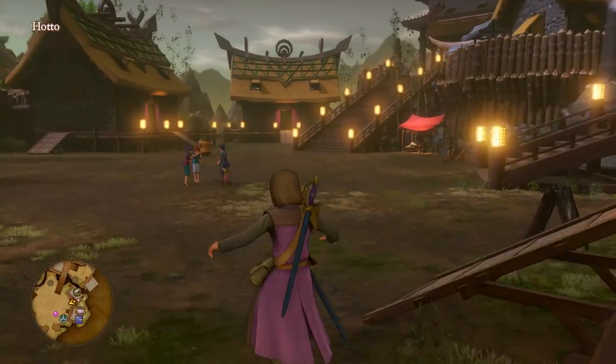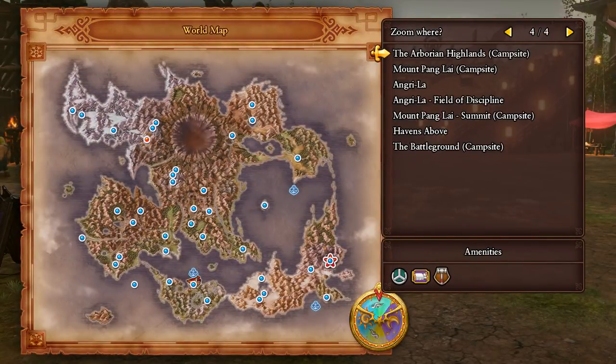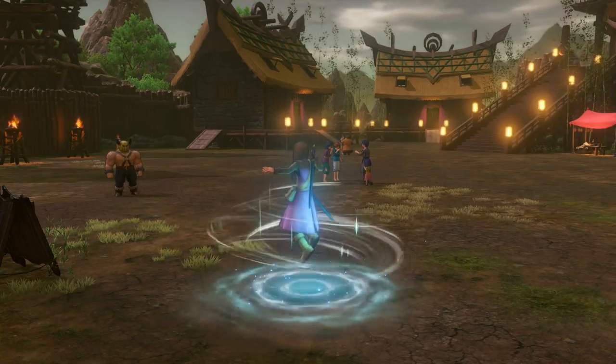There is one other that we want to go get, and I think we'll do something else. There's also the Angri-la Field of Discipline - I believe we can do stuff there. So we're going to do that. But first, we are going to go to - Havens Above can probably get us there pretty easily.